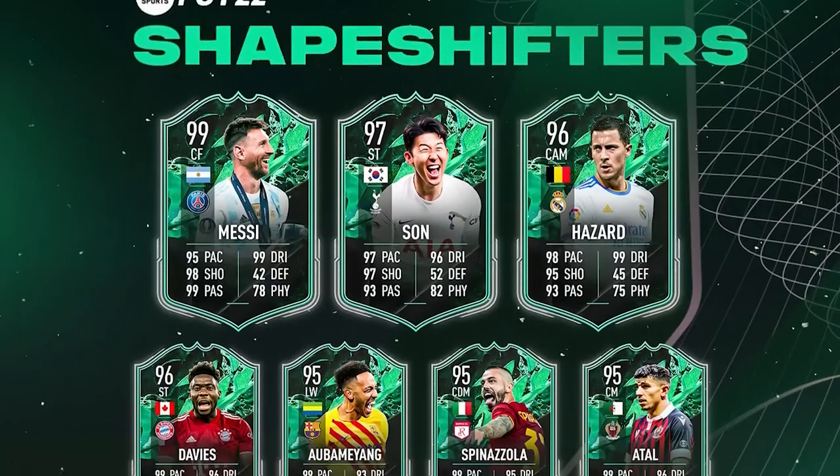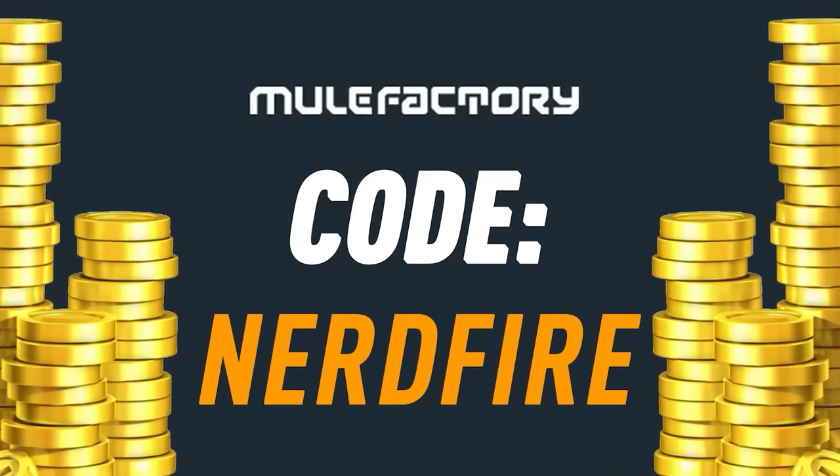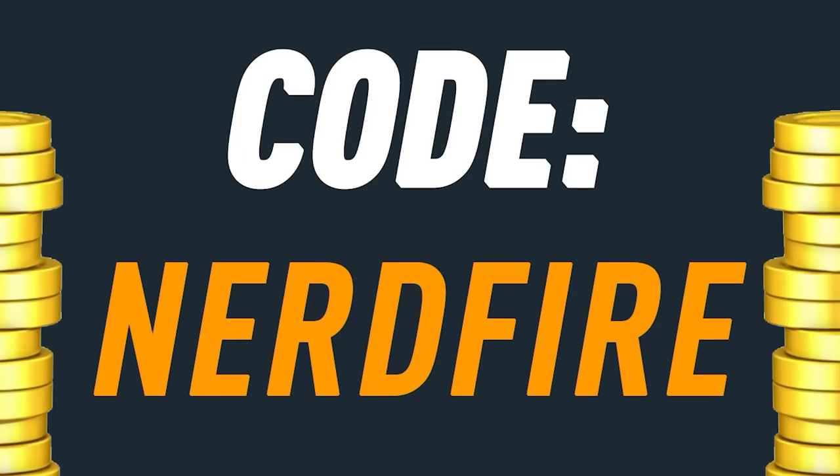Today we've got some upgrade packs for Shapeshifters team — let's open a load of these and see what we can get. Are you out of coins for the brand new Shapeshifters promo? Head over to MuleFactory.com for the cheapest, most safe and reliable coins, and use the code NerdFire at checkout for five percent off your order.